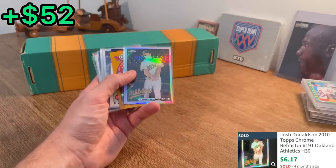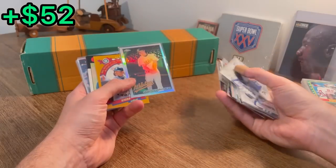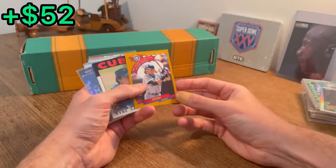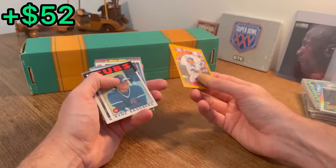And then look at this. Josh Donaldson Topps Chrome Refractor rookie card — beautiful, beautiful card there. That is a nice score here towards the end. And then we've got an Ichiro right behind it — his second year card. 2001 Rookie of the Year award winner, Ichiro Suzuki. That is awesome. I love that. That is sick.